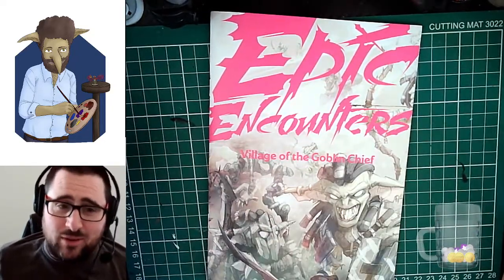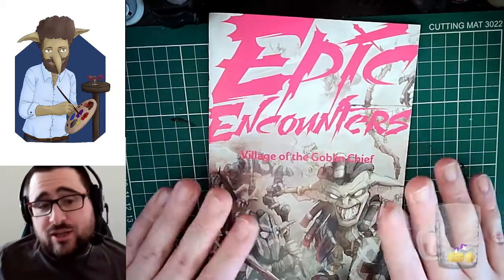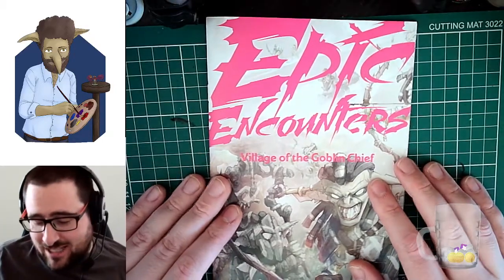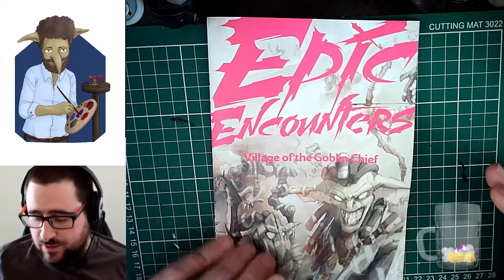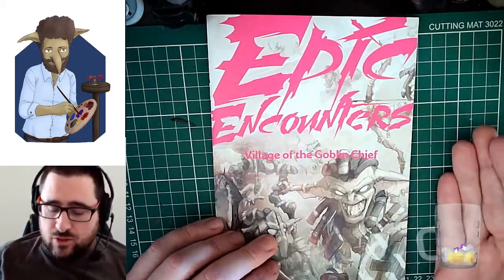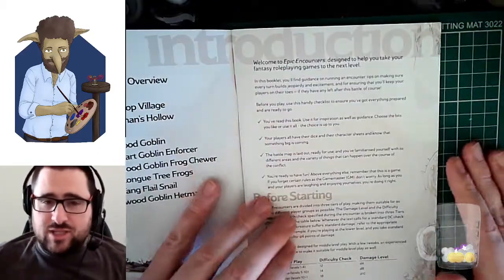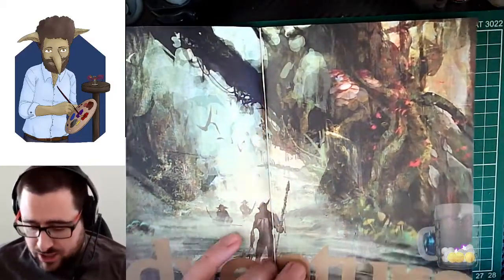I had a quick look at it yesterday so I could knowledgeably talk about it. I was pleasantly surprised. The encounter is the Village of the Goblin Chief, and it gives you a bit of an introduction — this is kind of how you use the game and the set. It has some nice artwork in it, which is always appreciated.